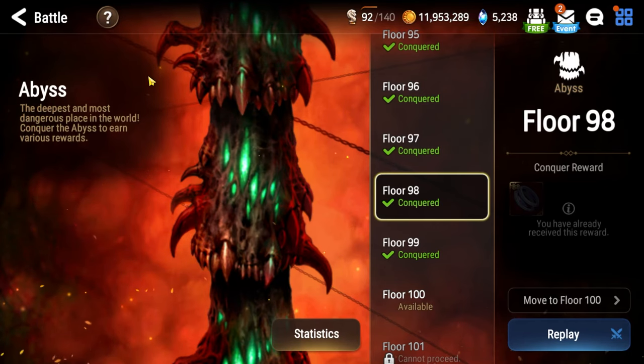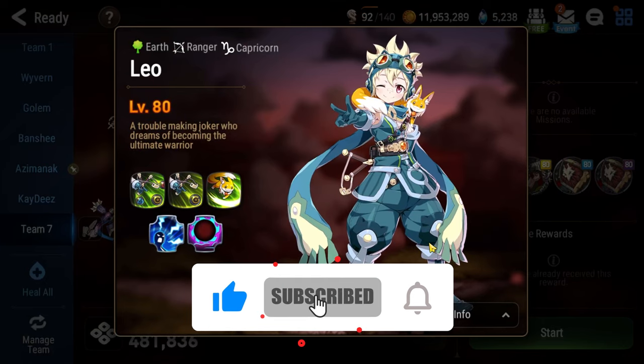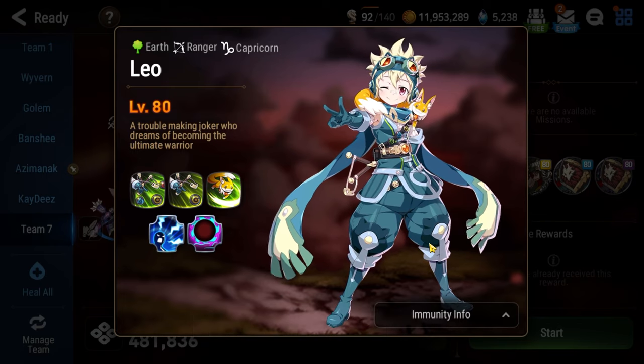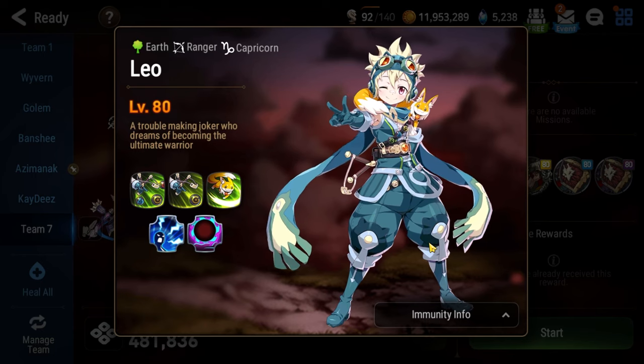Yo, what's going on Epic7? I'm Sue, and this is my Beginner's Guide to Abyss Floor 98. Floor 98 will have you squaring off against Leo, who's honestly really annoying. He uses a lot of burns, and as such, you're going to need a lot of cleansing and a lot of healing in order to sustain through this floor.